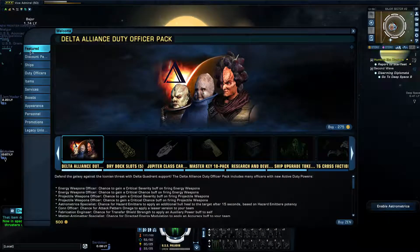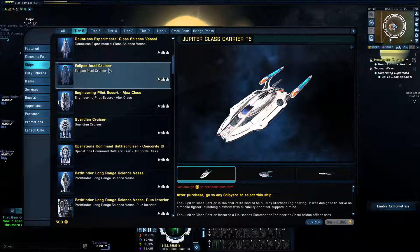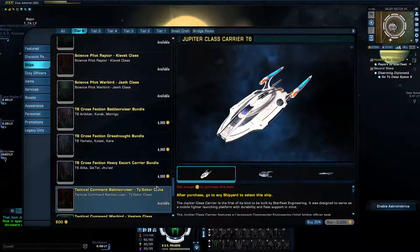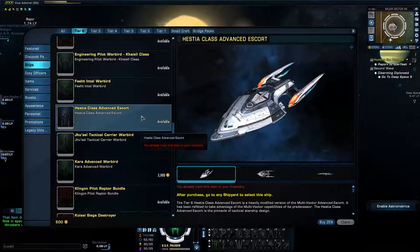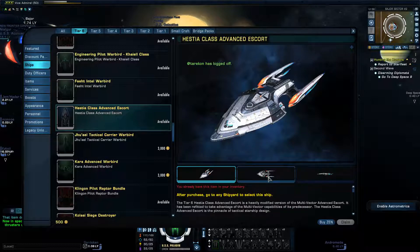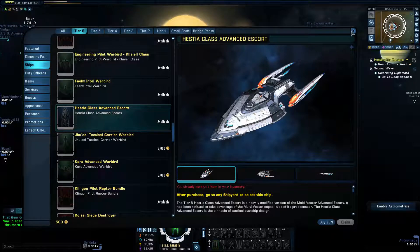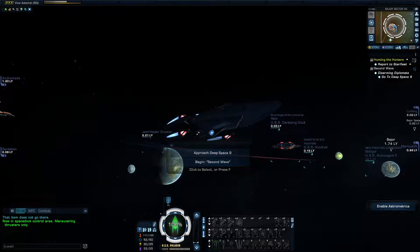Since we are now level 50, I went ahead and got into this ship. This ship is the Hestia class, actually the Tier 6 Advanced Escort. Originally the class of vessel for this is the Hestia class, but as you know with a lot of ships you're able to change the look of the ship as you wish.